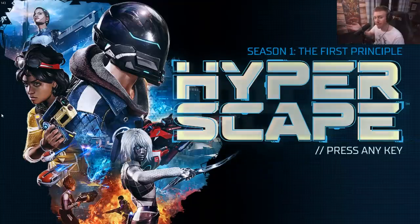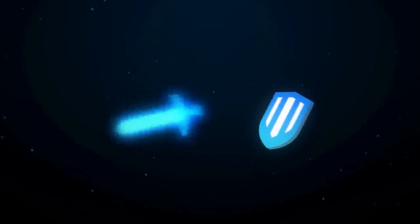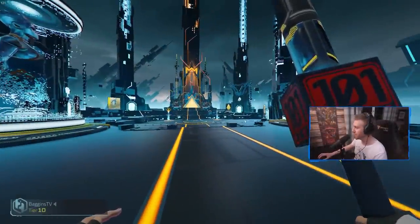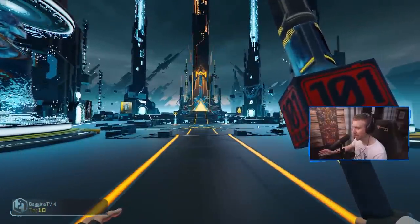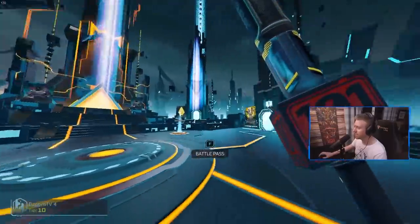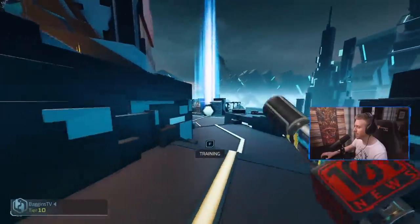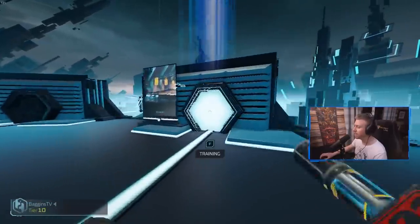Without further ado, let's jump into this video and break it down. We're going to go over to the training range in Hyperscape. This is the area that you start off in, the sort of tutorial zone. A lot of people ask me how to get to the training range, because it's not immediately obvious from the main menu. Go towards the play section in the middle, then turn to the right in between the battle pass and the play area, and you'll see the training zone back there.